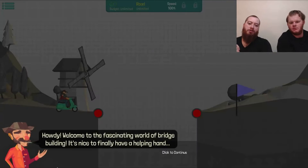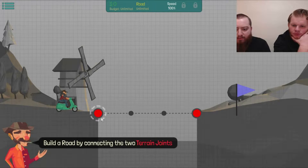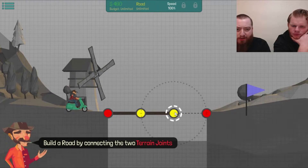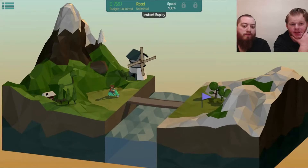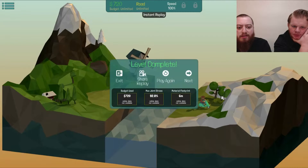Alright, Poly Bridge starts you right at the beginning — no intro. Josh is playing first. You want to build a road by connecting two terrain joints. The controls are pretty simple — it's a click, not a drag. Click and then click again. Start simulation! Whoa, it's actually kind of neat the way they did that — takes it to the next generation of bridge building.